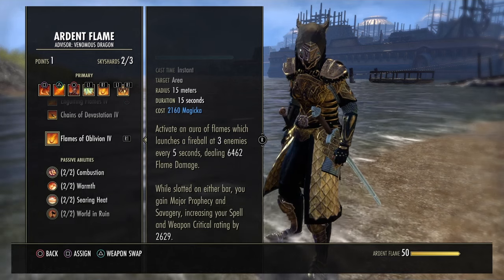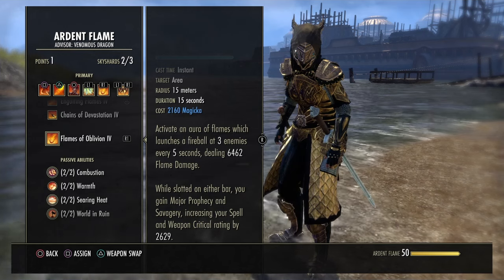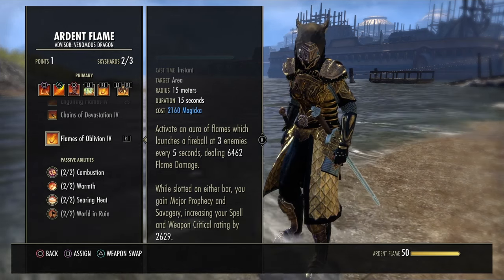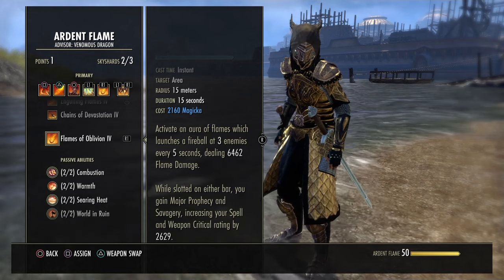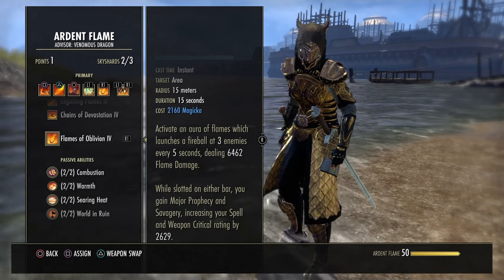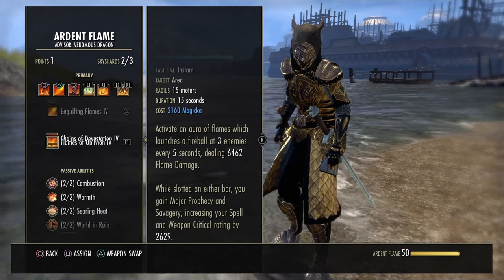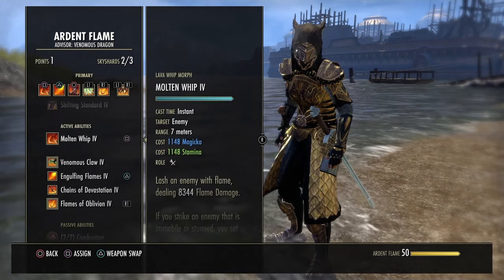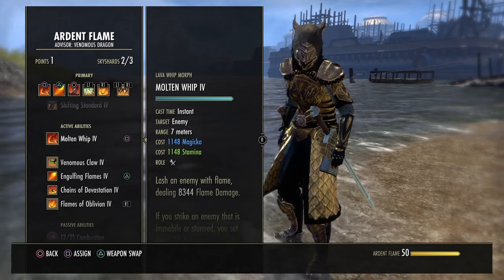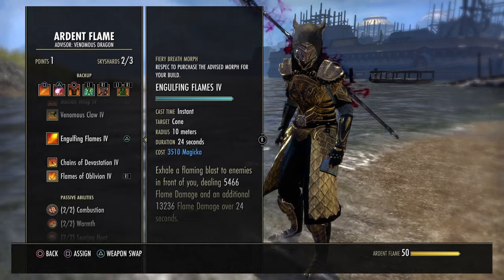Flames of Oblivion gives you Major Prophecy and Major Savagery just for having the skill on either bar, boosting crit chance. On top of that, when you activate the skill, you get 15 seconds of free fireballs thrown out every 5 seconds — high flame damage. Very useful whether you're procing Molten Whip or throwing out extra damage while bombing. Very, very useful.